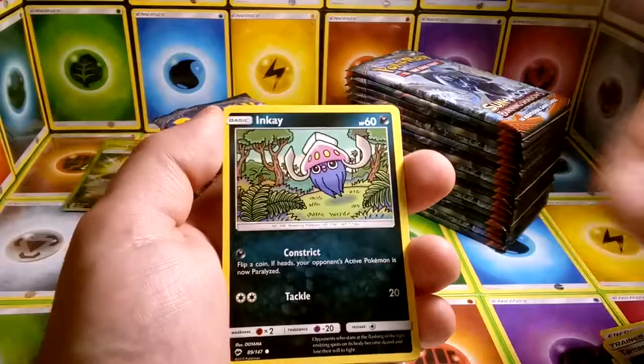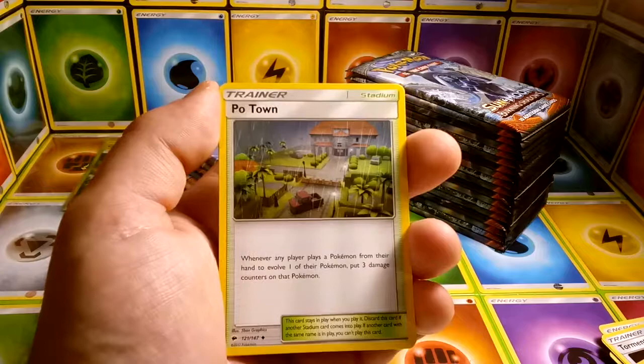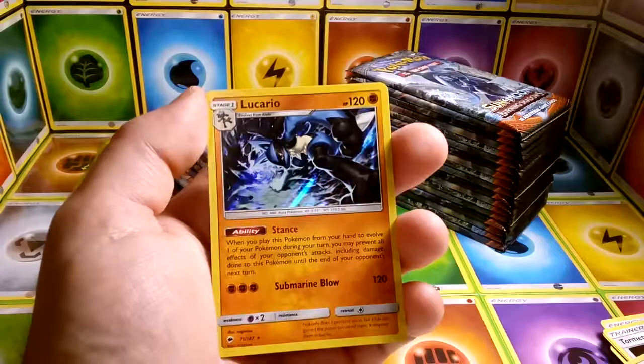Tangela, Tynamo, Crabrawler, Inkay, Psychic Energy, Curlia, Ribombee, Potown — which has a little bit different effect but is an old stadium. Reverse Ralts, and a Holo Lucario.